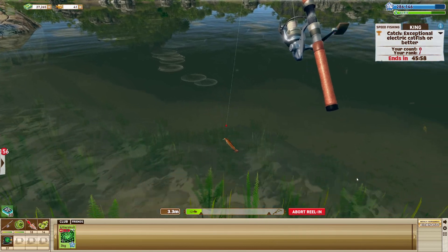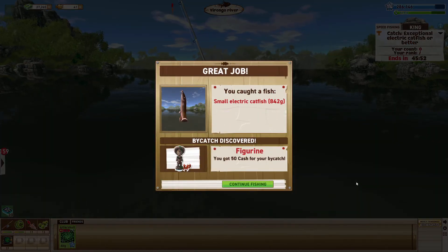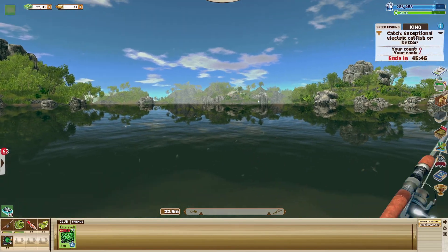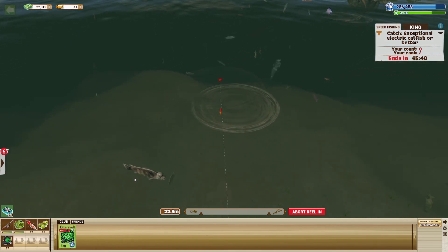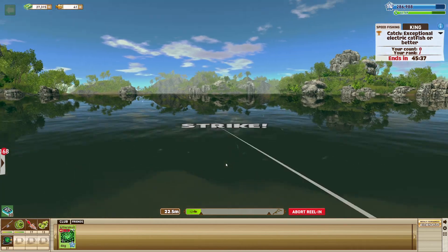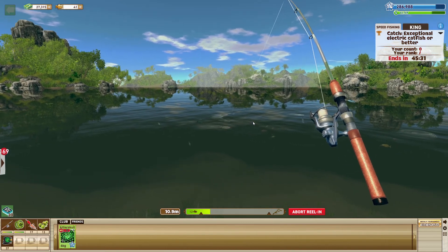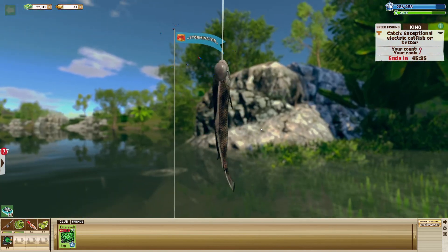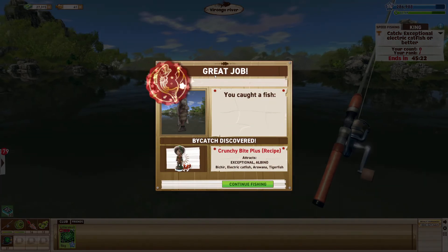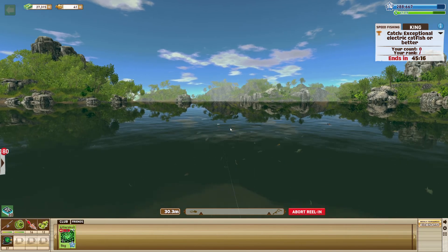I think we catch a few fish and pretty soon we're gonna unlock a new map or a new level on this map. Small electric catfish — 50 cash, yes! Lion head, lion head, lion head — come on, yes! Oh, I think that was a baby sturgeon that went for our bait but didn't get it. Two eyes, cool — average lion head. These algae boilies are really good.